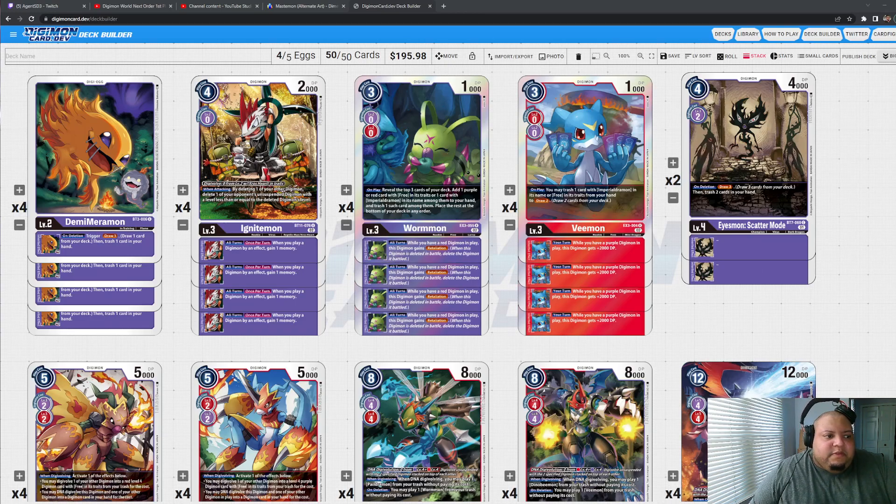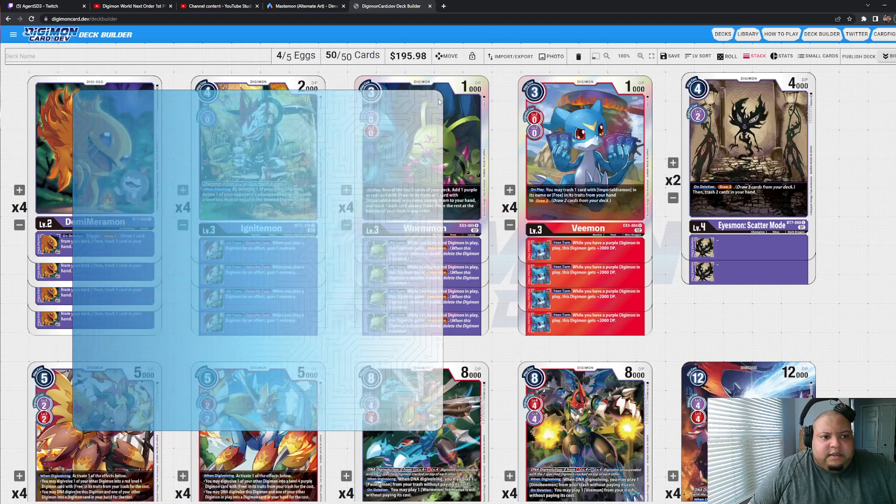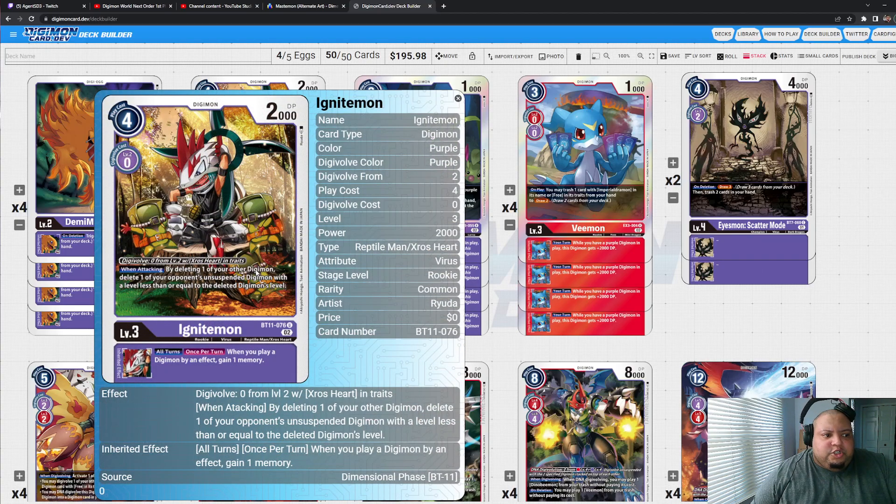Going into the deck list: we have the Demi-Merrimon egg — best egg in purple, hands down. We're still playing the V-mon/Wormmon combo because they're the only rookies you really want to see to get your combo started. We put Ignitemon into the deck, and I think he's one of the best floatable generic purple cards we've received, really since Psychemon and Gazimon. Instead of being a floodgate-type card, this is just a generically strong rookie card for the color purple — being able to swing, blow up one of your cards, or delete an unsuspended Digimon is really good.